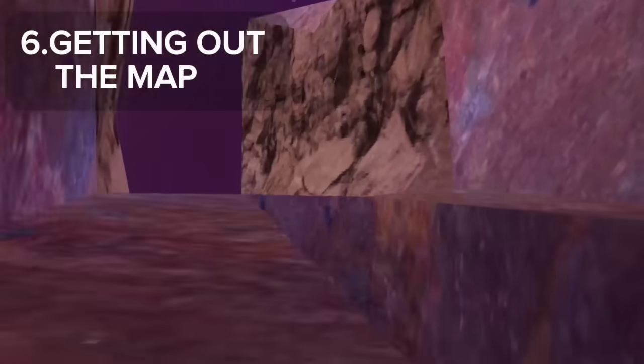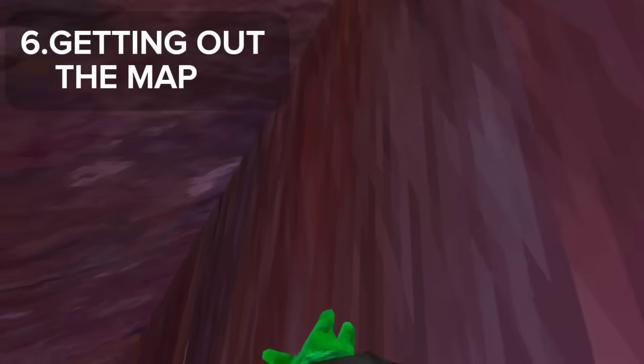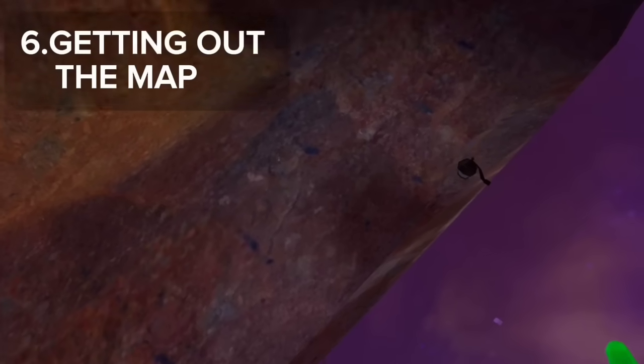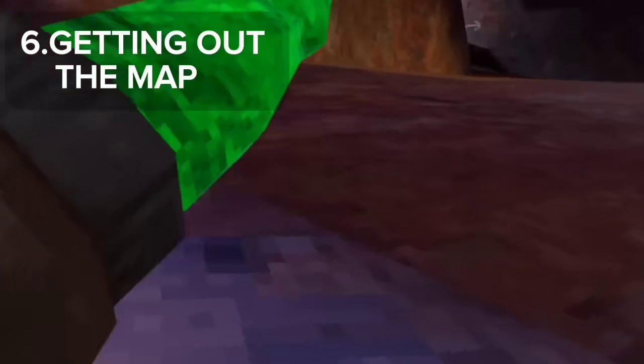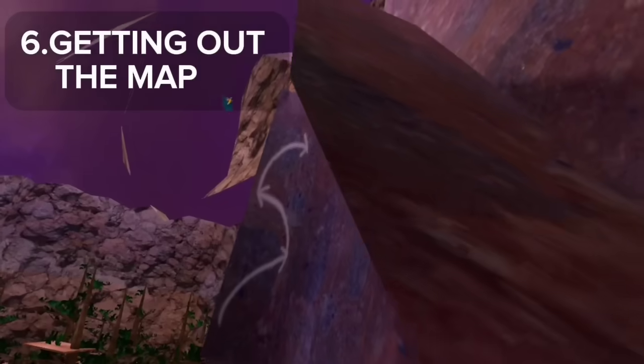Now we're going to get off the map even further. This one involves pressing the Oculus button flying or whatever that is. We're going to go this way — jump this way, jump over here, go up here. There's a wind barrier so you want to hit downwards like this. Jump over — have your left arm ready — jump, go over. I like pressing my Oculus button, press it again so I can go down here really easily. Come over here so you can switch your hands by pushing the Oculus button. Now we wait for the other player to come down.